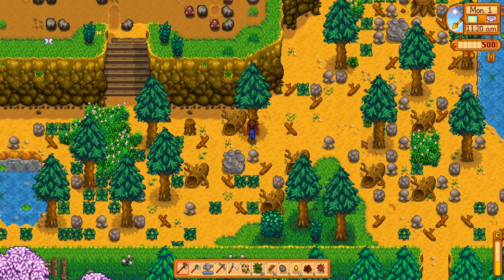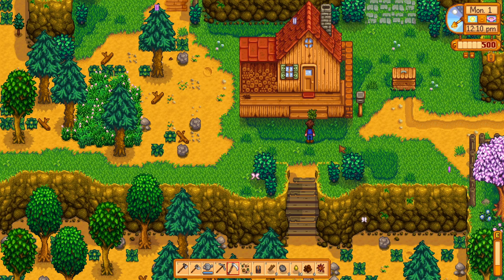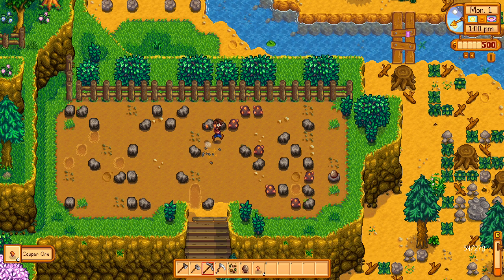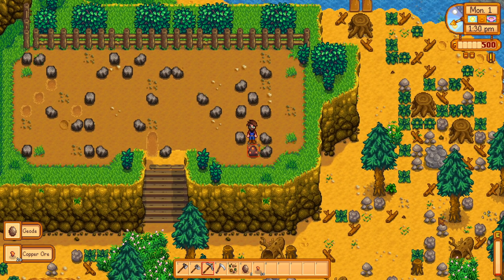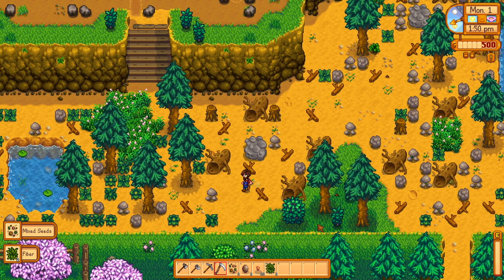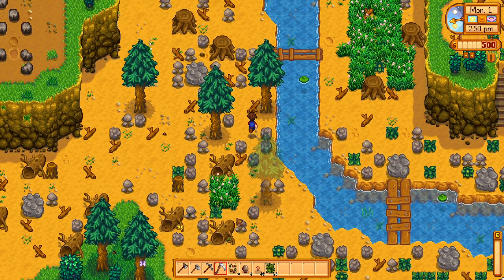Once we have a better foraging level and chopping trees costs less energy, we'll cut the full trunk. At 55 wood we can make a chest. We got our first geode from the geode spot — you can pay to have those cracked open for artifacts, special geodes, or coal. Breaking open copper stones is taking a lot of energy. That's day one in Stardew Valley for you.